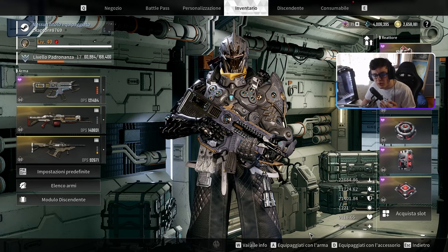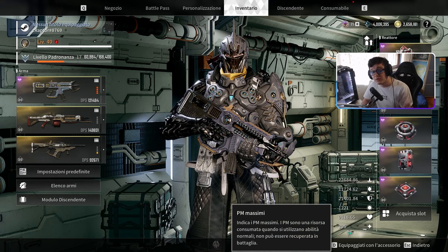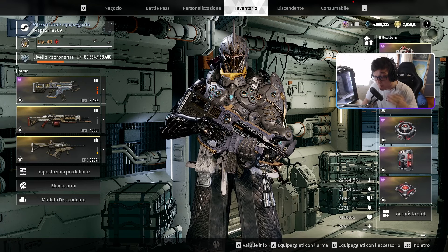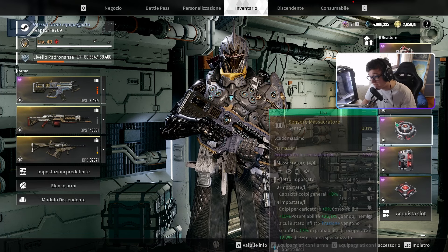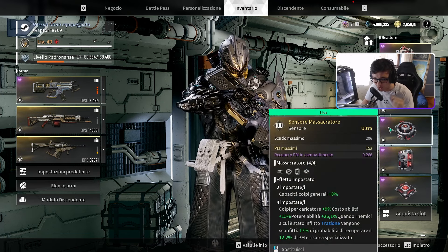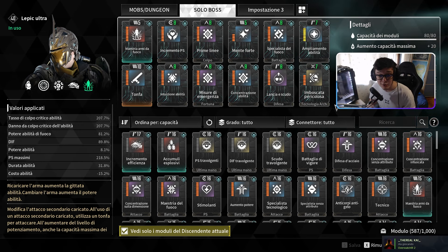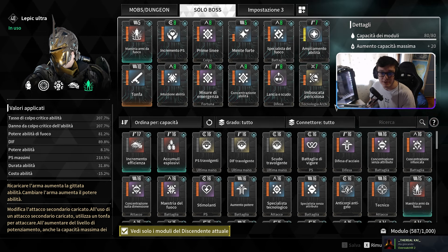Con 40 PM a colpo e 400 di mana, riusciamo a sparare tranquillamente tutti i colpi. Il nostro scopo sarà anche quello di avere un pizzico di punti mana proprio per essere in grado di sparare tutti i colpi. È molto importante avere sul sensore PM massimi giallo.